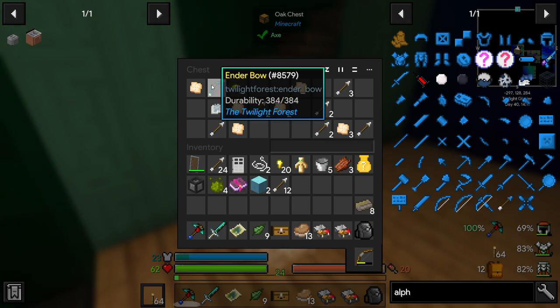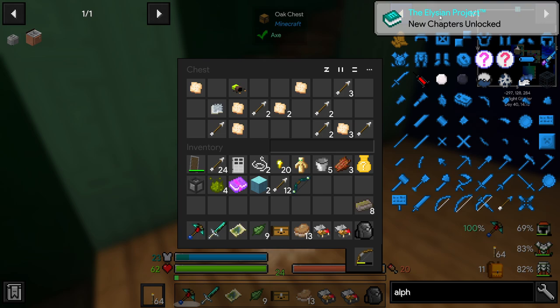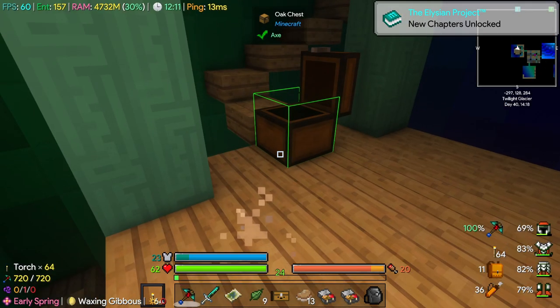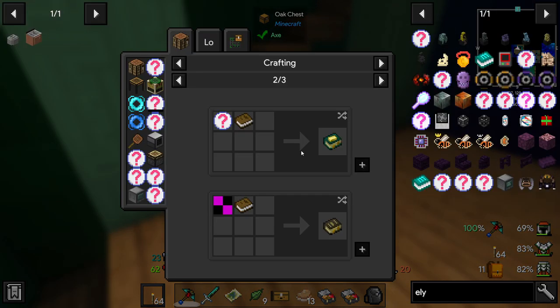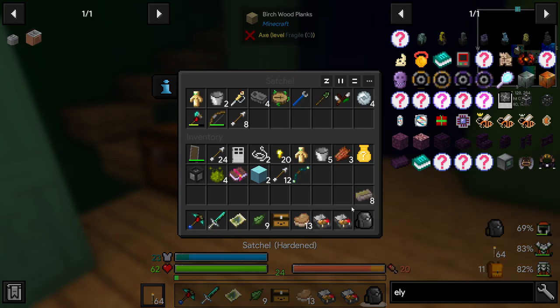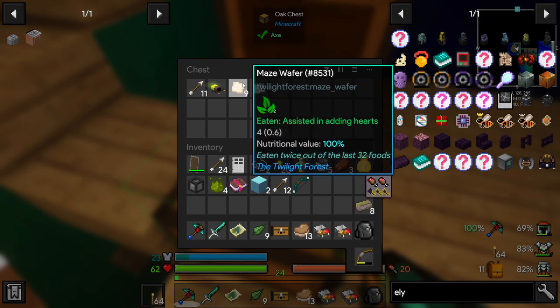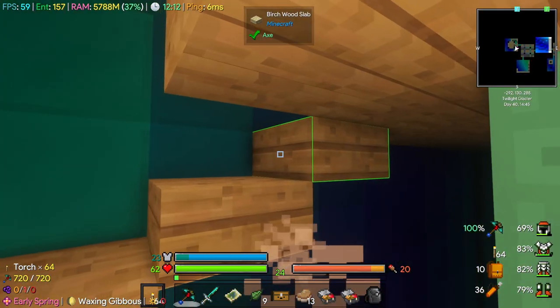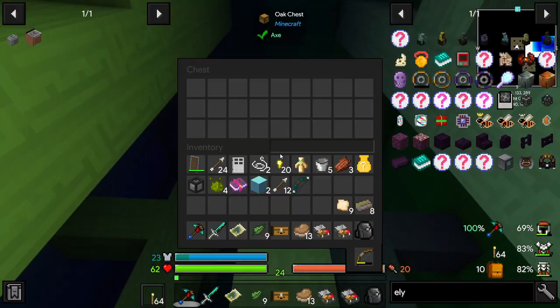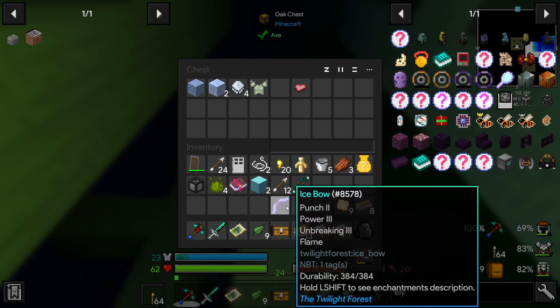Ender bow - I think this teleports you when you shoot it. I keep seeing The Elysian Project pop up, but I haven't found the book. I think we can get it out of the book that can turn into any other book. I think there is kind of a story to this mod pack as well. Ooh, ice bow - that's a pretty good bow, we'll take that one. And we got a knightly plate.